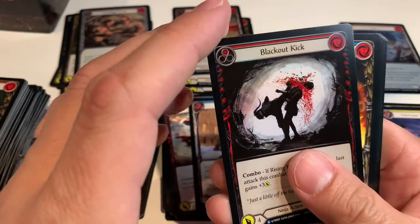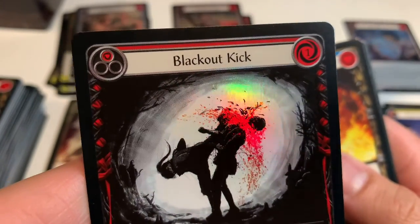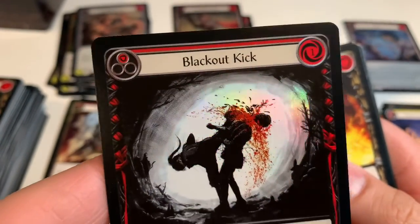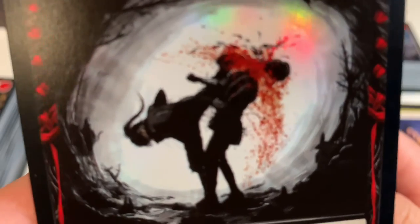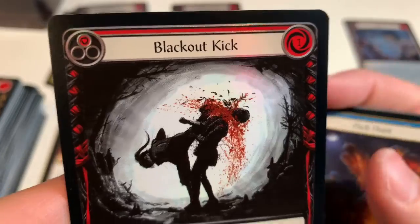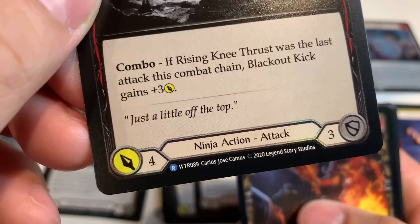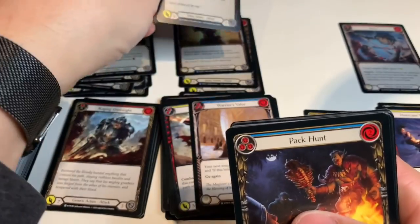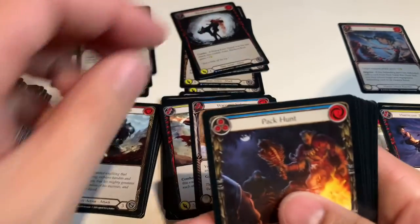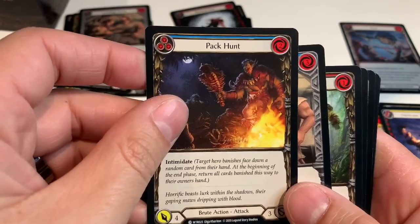Foil rare: Blackout Kick — that's some pretty art. You only see the foil in the blood, which is interesting. I really like that comic book-y style — ink rough, not darkened pencils. Artist: Carlos Jose Camus — good art by the looks of it. Pack Hunt.